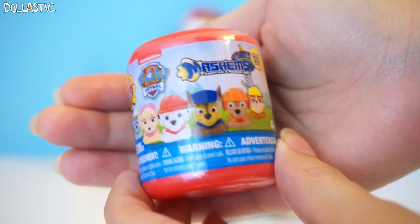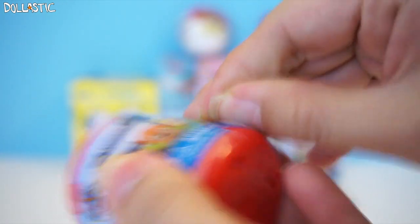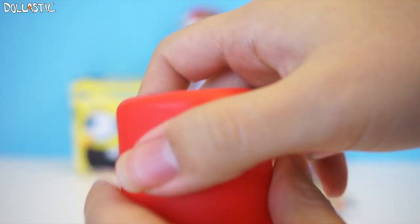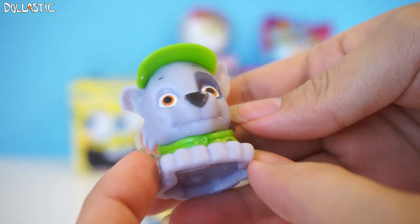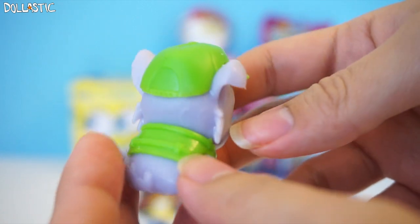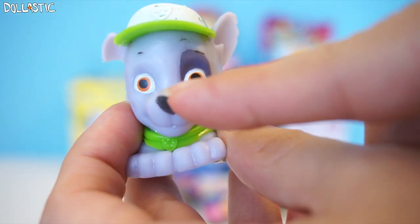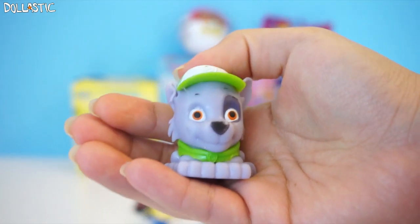Next, let's open Paw Patrol Mashems. I am after Rocky and Marshall, so let's see if I am lucky this time. I got Rocky! He's so cute! Oh my goodness, he's adorable! Look at his face — he is so nicely sculpted. The paint job is pretty good on the clothing, but the face is a little messed up. But I think it's kind of cute. He is a bit squishy. I'm so happy that I got Rocky!